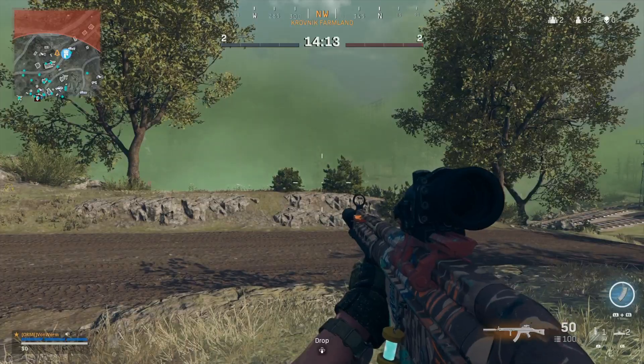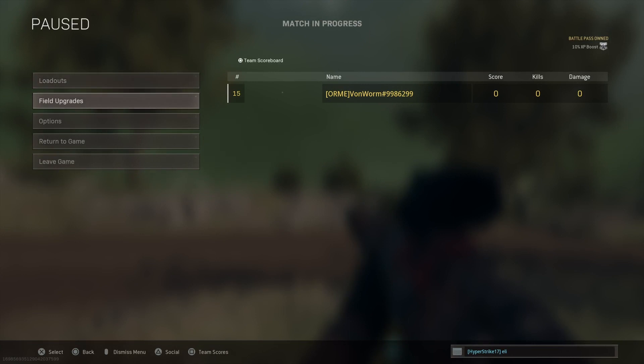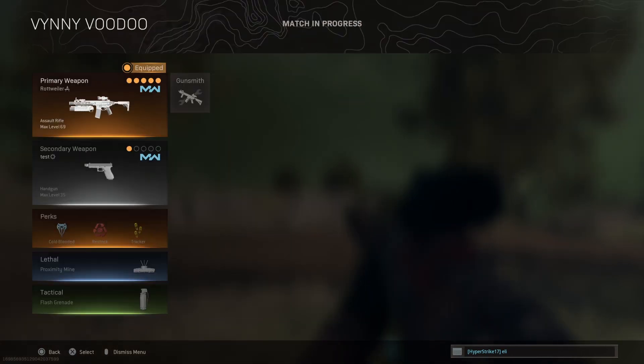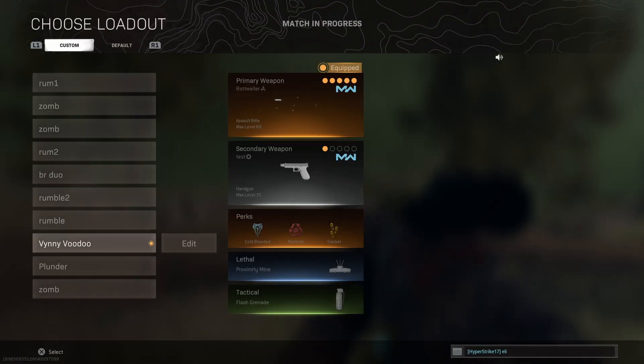What you do is go to your loadouts and select edit on your loadout. Now select a weapon. I know that I can't access the armory for Assault Rifle Alpha because when I do it just kicks me straight back out.